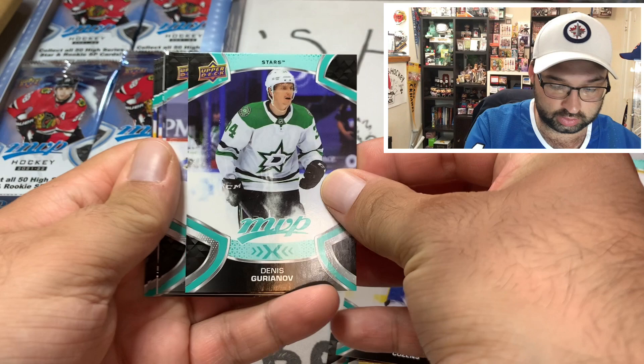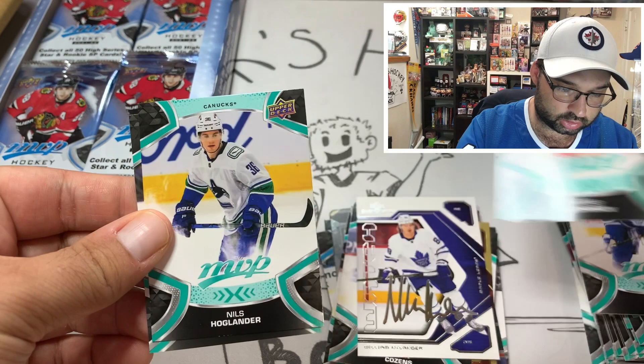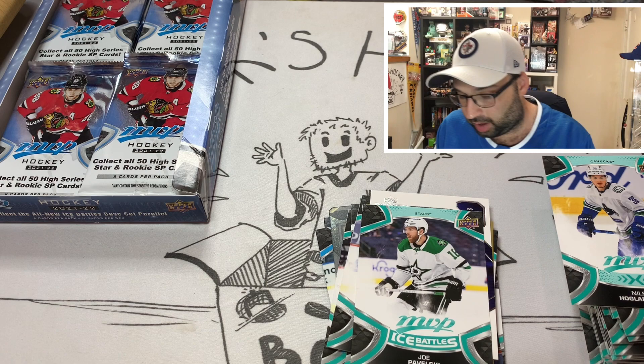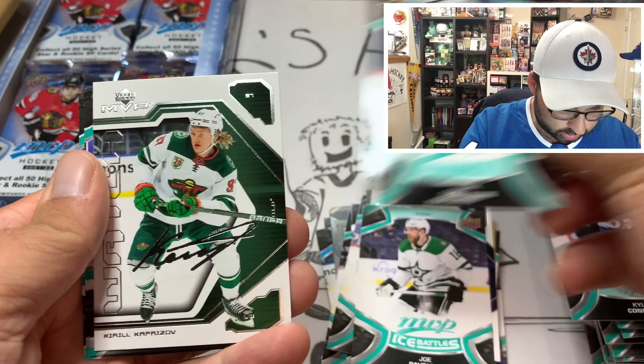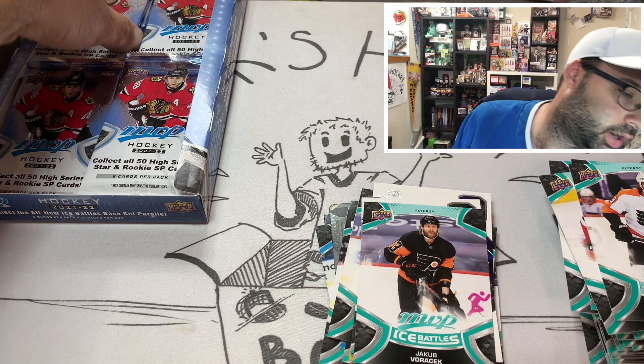Dylan Cousins, Pavel Buchnevich, Otto William Lander — kind of cool — Zach Hyman, Smelikoff, Nils Hoglander, and Joe Pavelski. Mika Zibanejad, Kyle Connor, Erik Karlsson. We got ourselves a nice Kirill Kaprizov auto — second year auto! Evan Provorov and Jacob Voracek for the Ice Battles card.